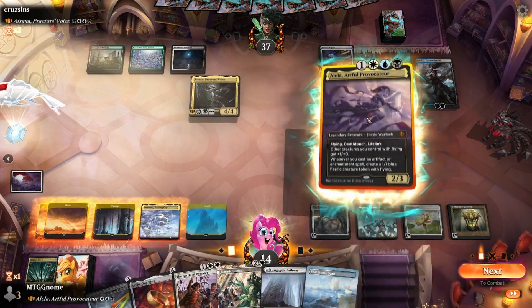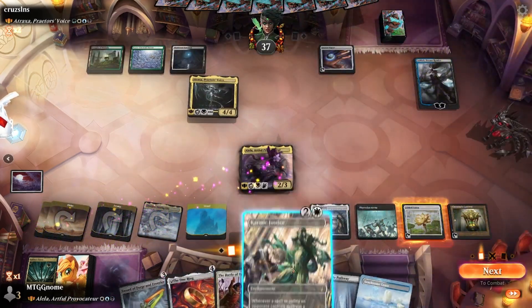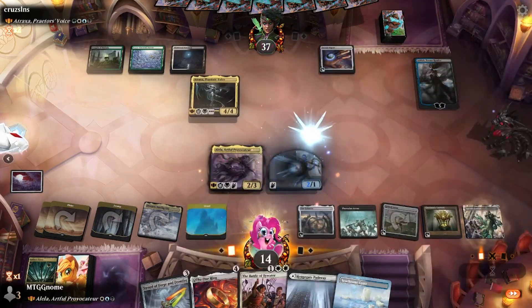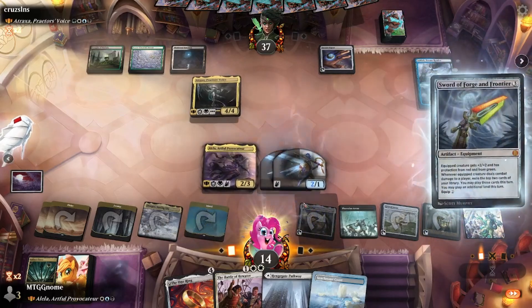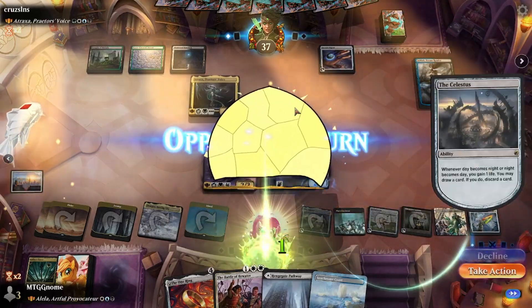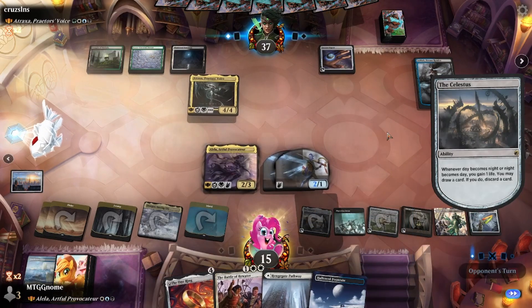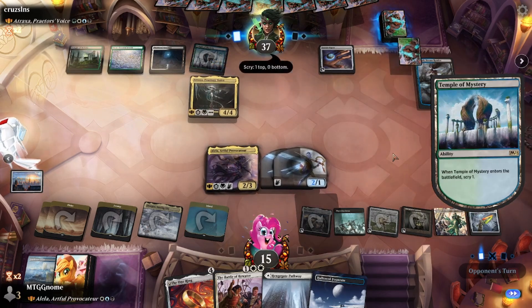I want to play Alela, but I'm afraid it's gonna get countered. I guess I play it anyway — if it doesn't, then we're good. Sweet. So we'll play Karmic Justice. We'll play Sword of Forge and Frontier. I'll draw a card, get rid of the Seacrum Coast because that's gonna come in tapped. I guess they were missing their land drops as well.